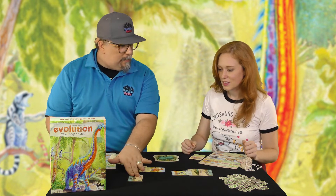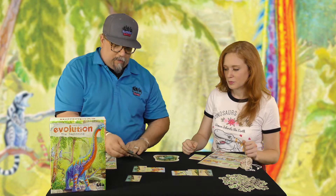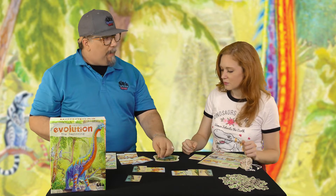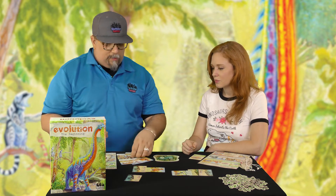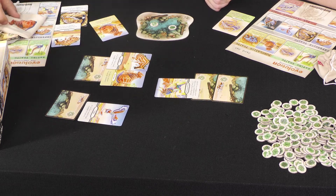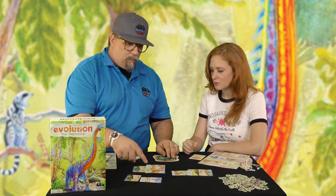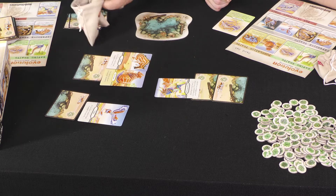My turn now. One: new species. Two: food go in the middle. Three cards go in my hand — another fat tissue, flight, speed, and burrowing. If you're going to attack, I can definitely protect myself. There's only two food in the middle, so fat tissue isn't necessarily going to help me unless I let the other species die. So I'm going to give this species speed and flight so that if you start hurting me, I can protect myself. I'm going to keep the other cards and feed my species at the end of my turn.